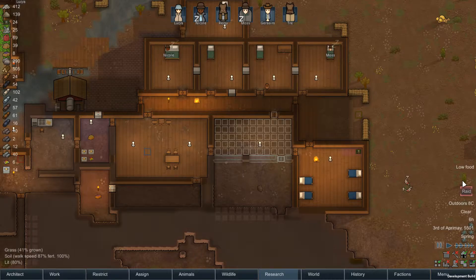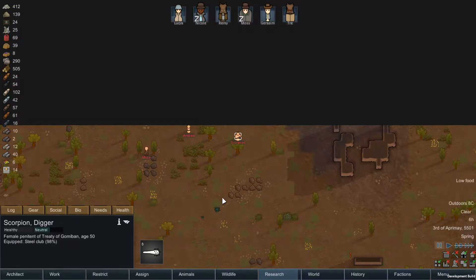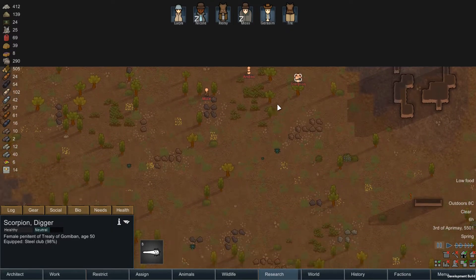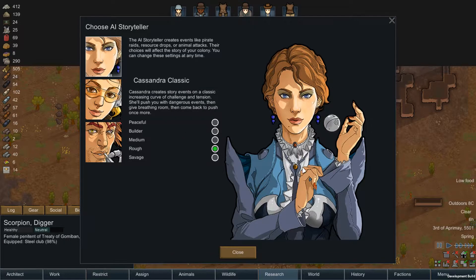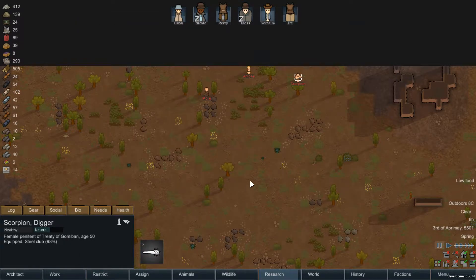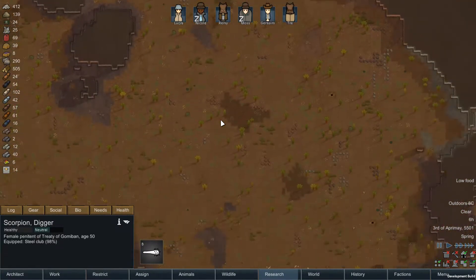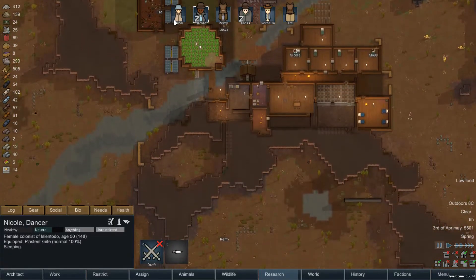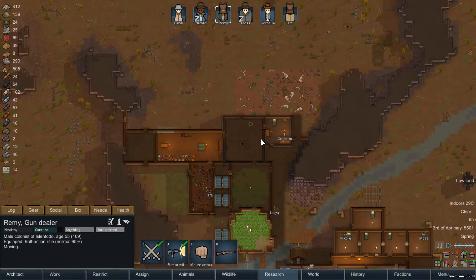We should probably get everybody cleaning as well because it's looking a bit of a mess. Alright, so we've just got three coming in. I just want to check — all on rough. Are these attacking straight away? I can't remember what it said. Anyway, we'll get everybody into this room.